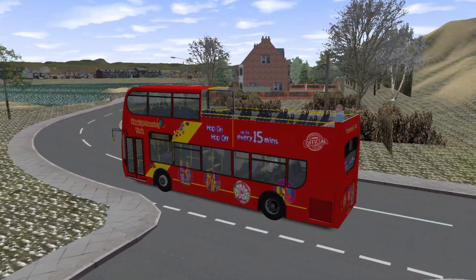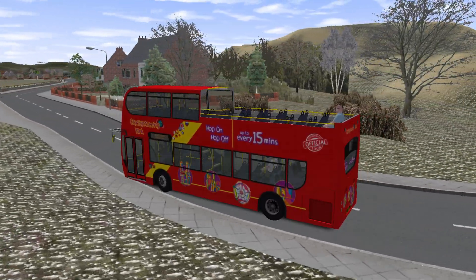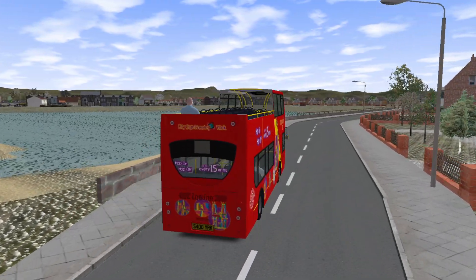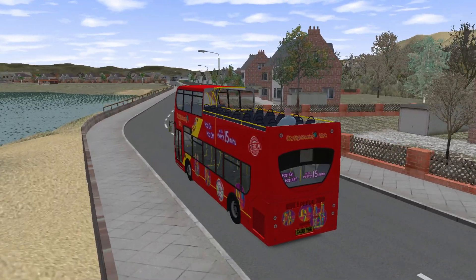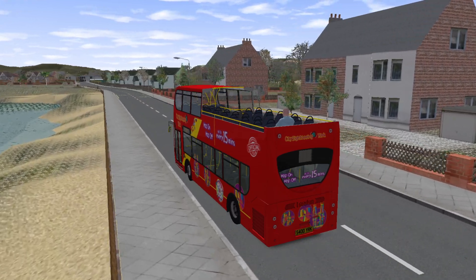It does look very nice as it's open top. As I say, it's free to download, so I would make the most of that. The standard C400R Regional is a free-to-download vehicle too. So unlike the Adam London dual-door one that you do have to pay for, the front-door regional variant is a free-to-download bus.